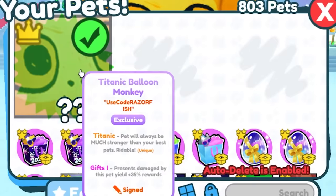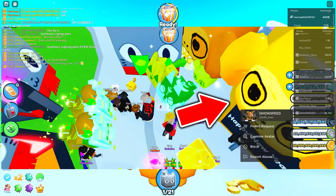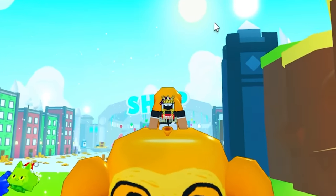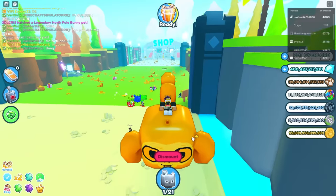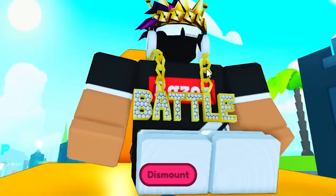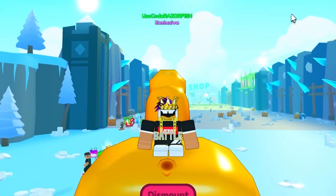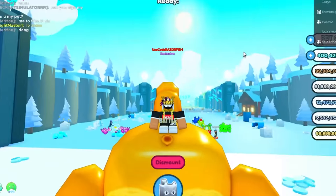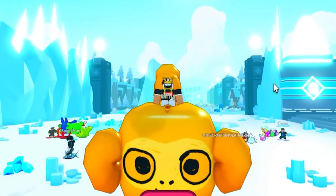Today in Pet Simulator X I got this titanic balloon monkey — this is a normal one. There are goldens and rainbows that exist; I've seen rainbows and had a rainbow but haven't seen a golden yet. Apparently people are claiming they have a golden titanic monkey, and I've also seen a shiny version. So there's already every single version and the goal is to get normal, golden, rainbow, and shiny. There are only three rainbows that exist, and I'm not sure any goldens even exist.